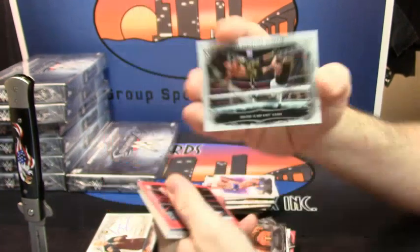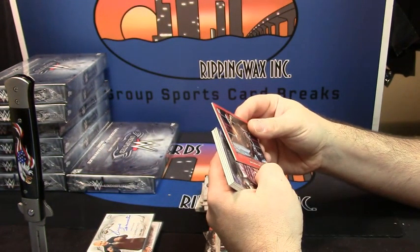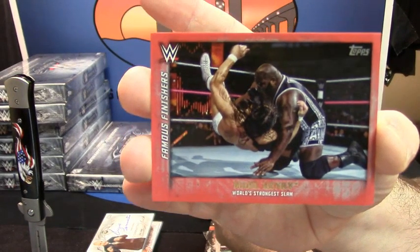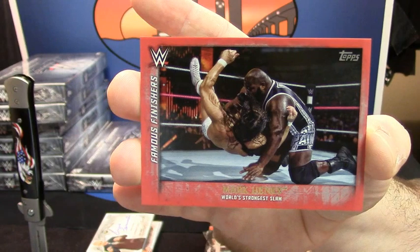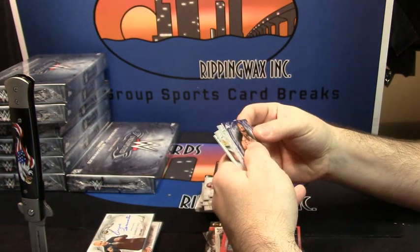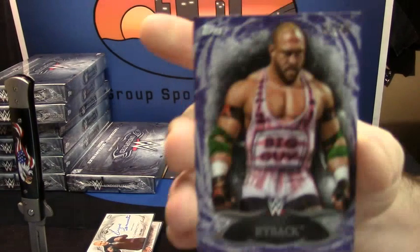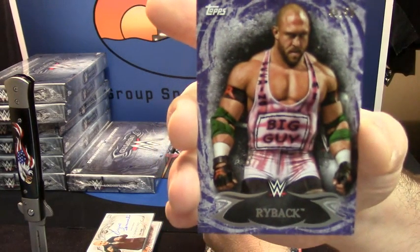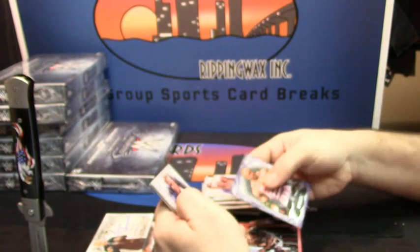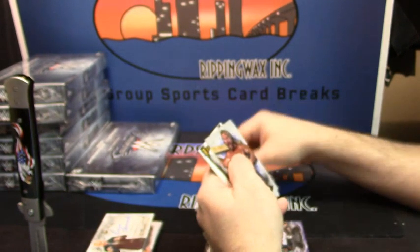We have a red World's Strongest Slam variation finisher for Mark Henry — 40 out of 50. Ryback, Big Guy purple. Pat Patterson base, Hacksaw Jim Duggan base.